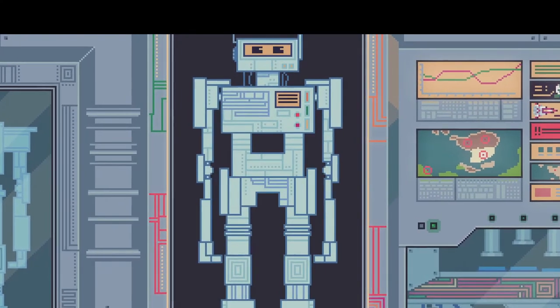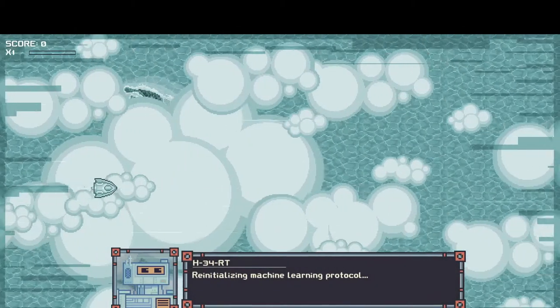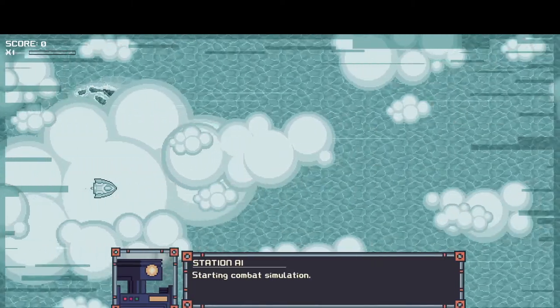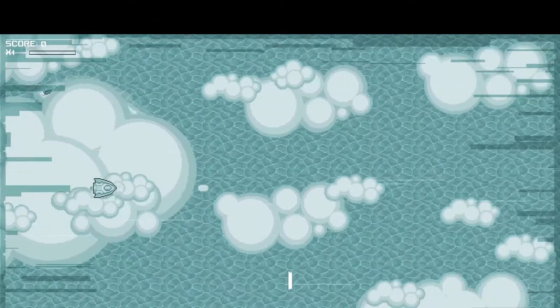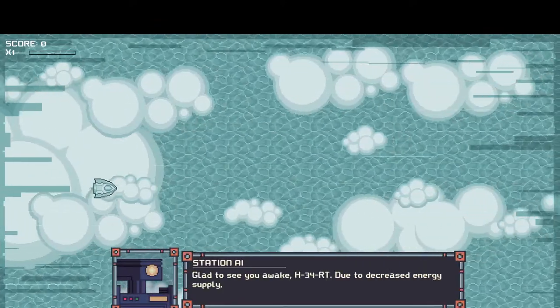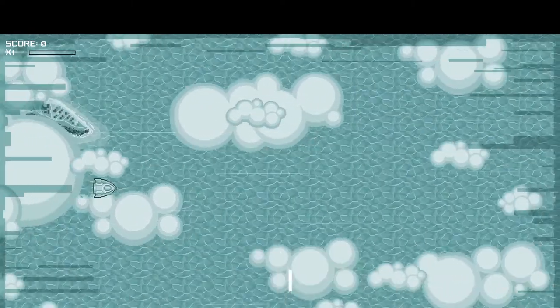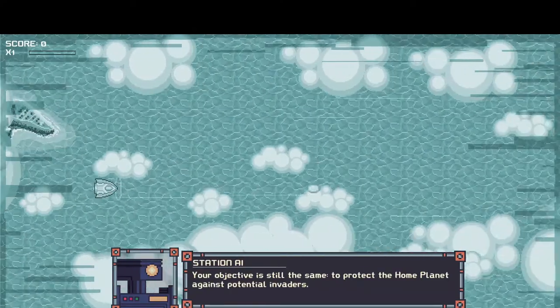So this is actually a side-scrolling shooter - a shmup, if you will. Initializing combat sim. The station AI says 'Starting combat simulation.' Then: 'Glad to see you awake, Heart. Due to decreased energy supply, your maintenance took 93 years and two months - more than expected. Your objective is still the same: protect the home planet from potential invaders.'